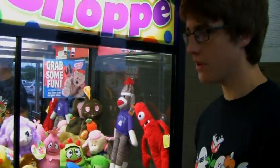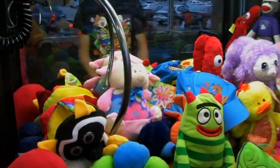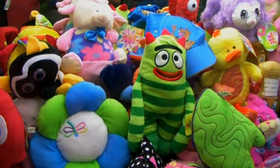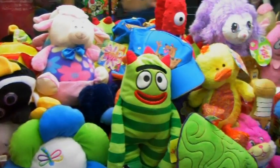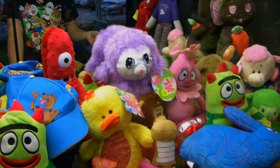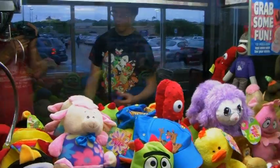I'm at another claw machine and it doesn't look like they put anything really high up for ranking purposes, but it is freshly stocked. There are some licensed plush in here. The most appealing thing to me is this Pac-Man ghost. There are also more Yo Gabba Gabba characters — two Brobies, two or three Burdos, Scooby-Doo, a Shaggy, a Captain America pillow, and a Scooby-Doo hat. Let's see what we can do.